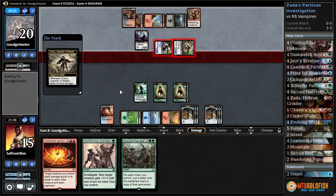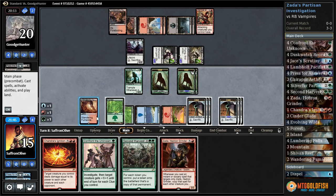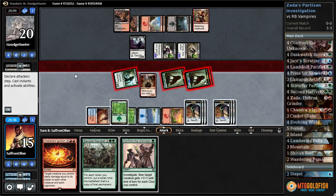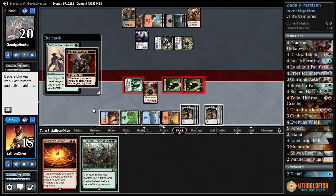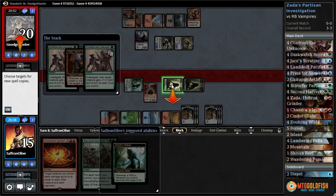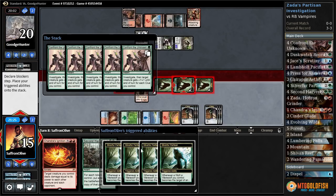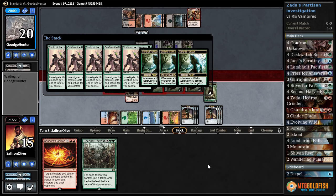Chandra's Ignition — oh lord, oh my god! Good lord. I think that does it. That's called a Zada, Hedron Grinder. We attack with all our wolves, and then Confront the Unknown — plus a million, plus a million! Copies, copies — makes a bunch more wolf tokens. We even have another Second Harvest in hand. Oh, this thing is so funny when it goes off. Partisan, partisan, make some wolves. Everything gets plus a billion plus a billion.